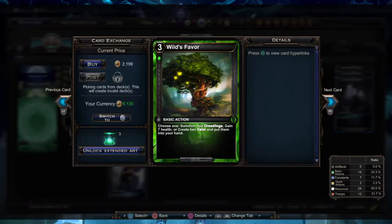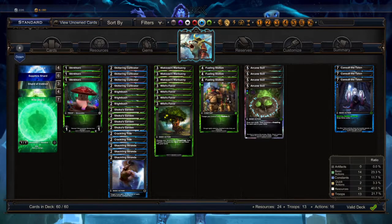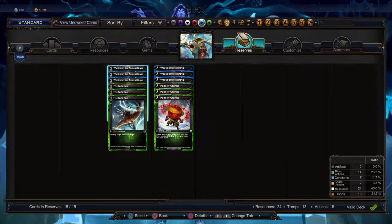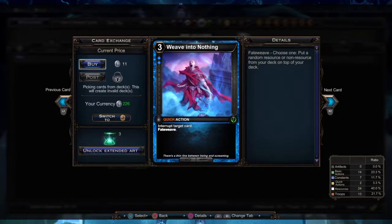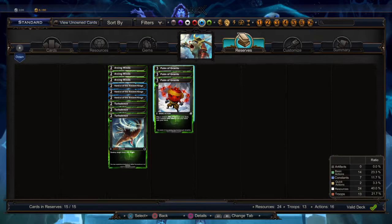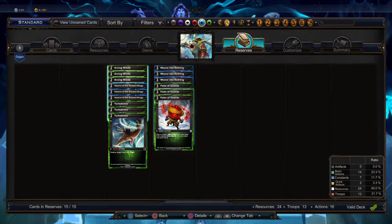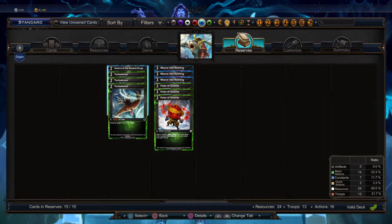Going up against an Illuminate deck, I like to use interrupts like Verdict of the Kings and Weave Into Nothing to stop their best Illuminate cards, and I use Palm of Granite to get to Arcane Soil faster or for Eco's charge power. Against Verdict, again we use interrupts to stop most Verdict triggers. We can use Arcing Winds to clear out any constants that stick — you can also use it to clear out runes — and you can add in Turbulence since the deck runs a lot of flying troops.